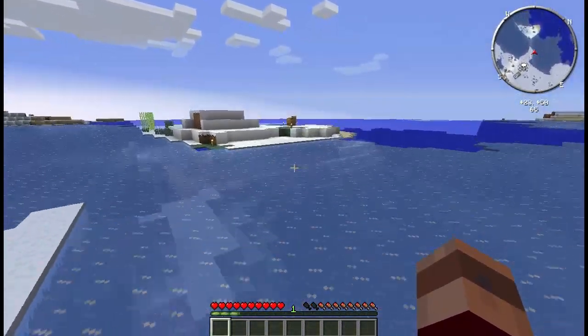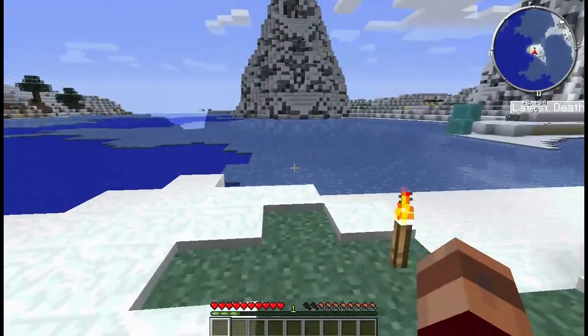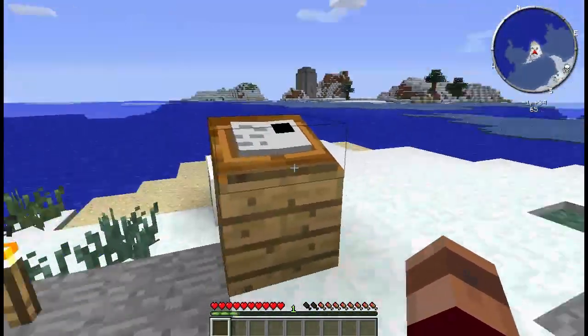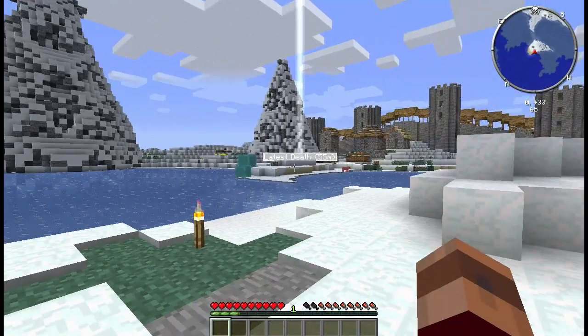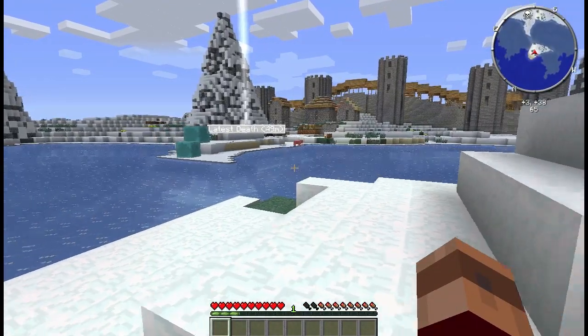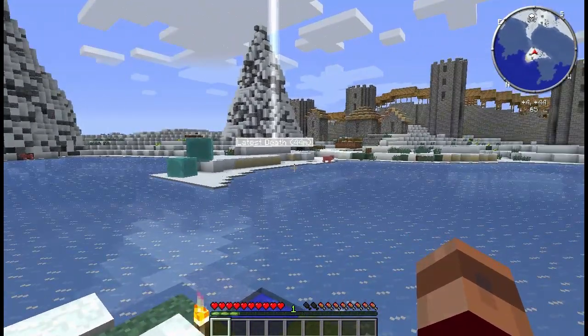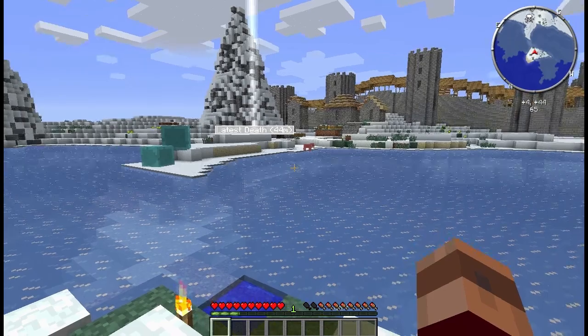My gravestone is on cobblestone because some goofball put a road there. Talk to Silas — he's down there still. He can come up and break it. He's in the mining world right out front of the mining hut, like your stairs up from the ice to the gigantic road that's blocking me from getting my stuff.